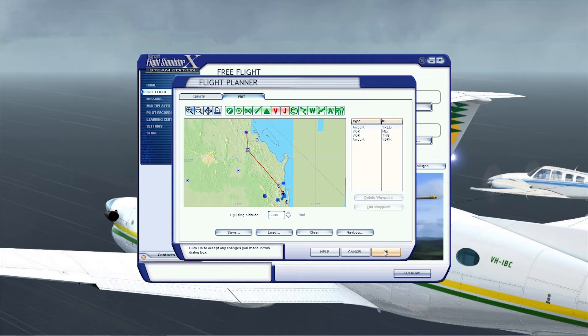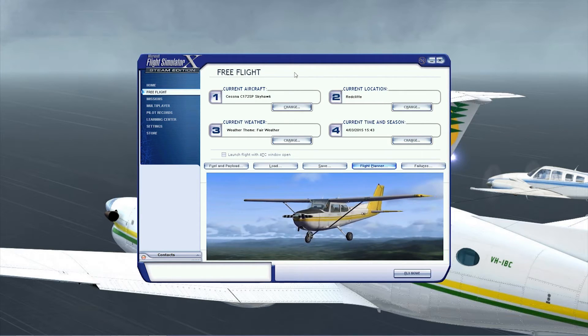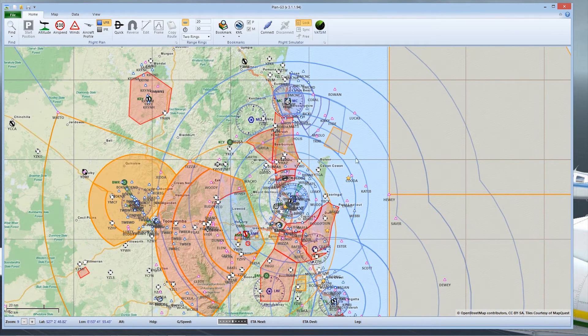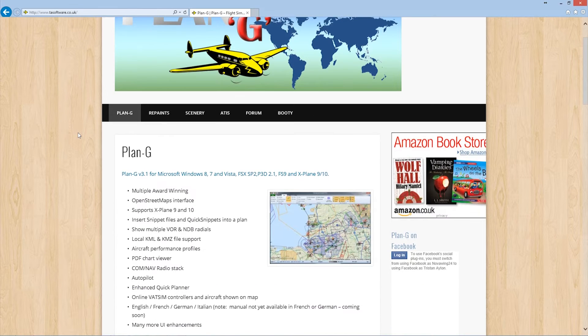So what do we do instead? What we do is use some of the great third-party tools that are out there. The one I highly recommend to everybody is Plan G. Plan G by Tim Arnot is a free piece of software — it's absolutely fantastic. It's won multiple awards and has a lot of great feedback. If you haven't heard of it, you really want to look into it, because it is absolutely incredible.